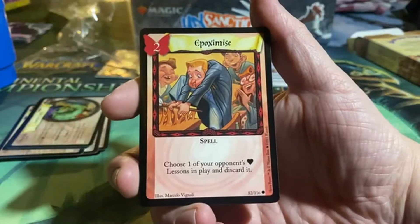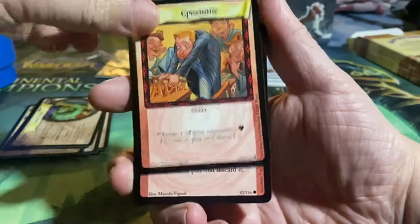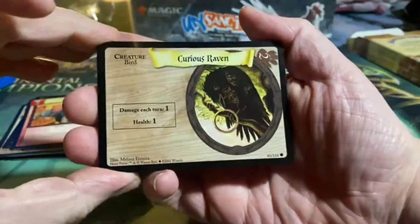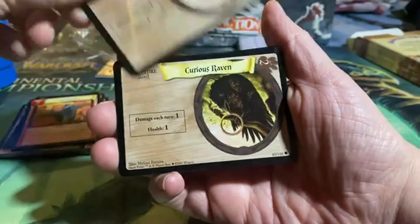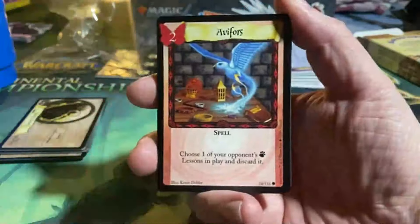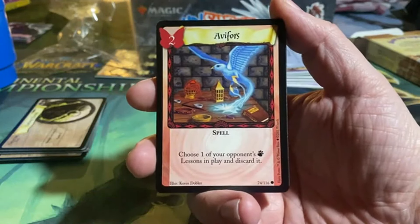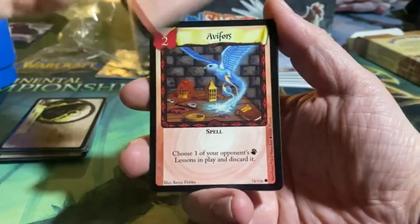Epoximize for two — a spell: choose one of your opponent's Heart lessons in play and discard it. A Curious Raven, just a bird for two — damage per turn: one, and health: one. We get four of them, and a playset is four. Avivorce for two — a spell that says choose one of your opponent's animal Beast lessons in play and discard it.